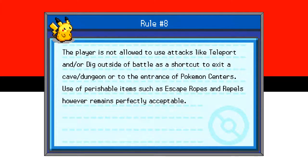Rule number 8: the player is not allowed to use attacks like Teleport or Dig outside of battle as a shortcut to exit a cave or dungeon or to reach Pokemon centers. Use of perishable items such as Escape Ropes, however, remains perfectly acceptable. You can't fast-track your way to safety using moves — but items like Escape Rope are allowed because you have to find or buy them, and they cost the player something.